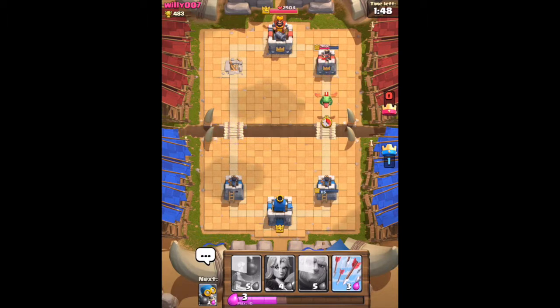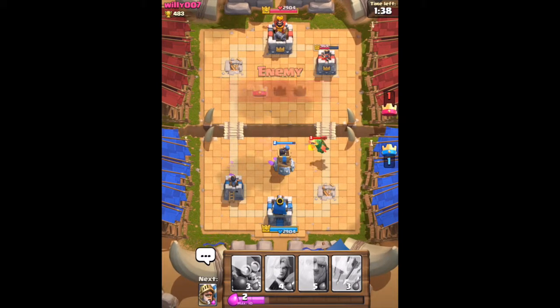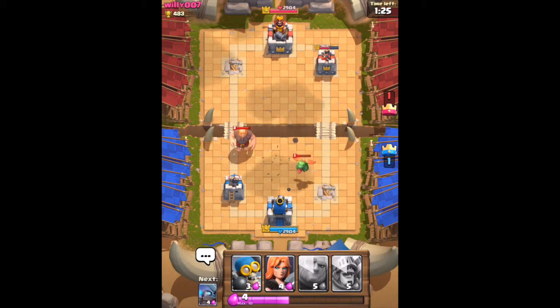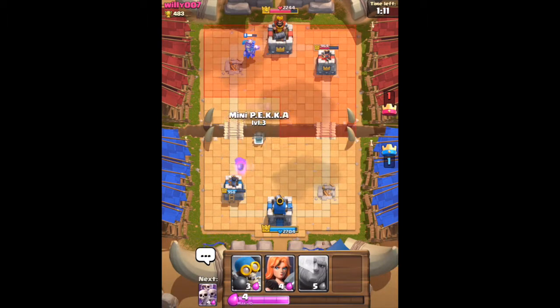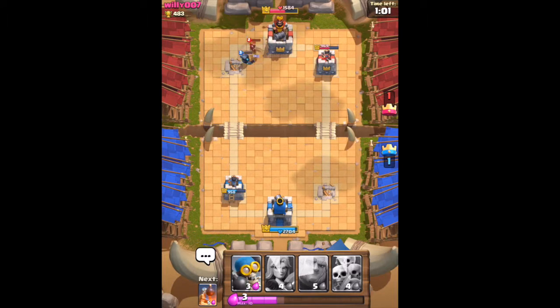I'm thinking about saving up for a Bomb Tower. The dragon is going to target it which will distract it. They did destroy one of my towers. I put Arrows down and then deploy my Prince. There's a Musketeer — I'm going to kill it. Things aren't looking great. My Giant is about to die so I put a Mini PEKKA down — they're not the same as big PEKKAs.